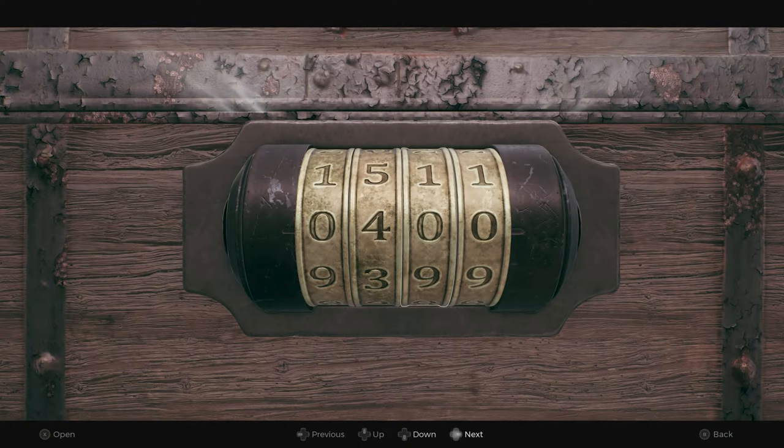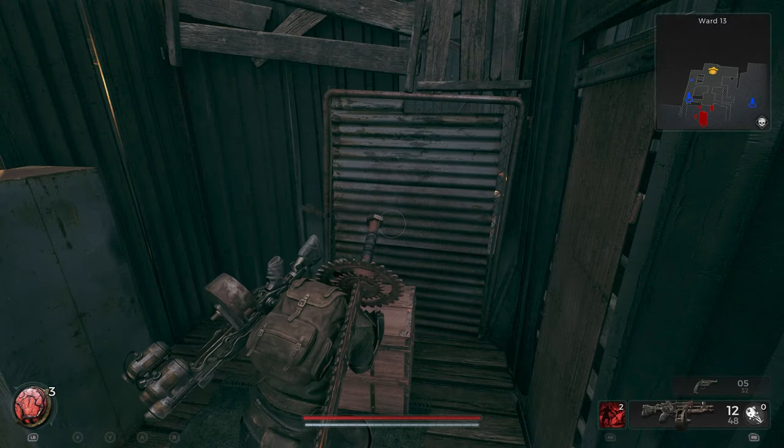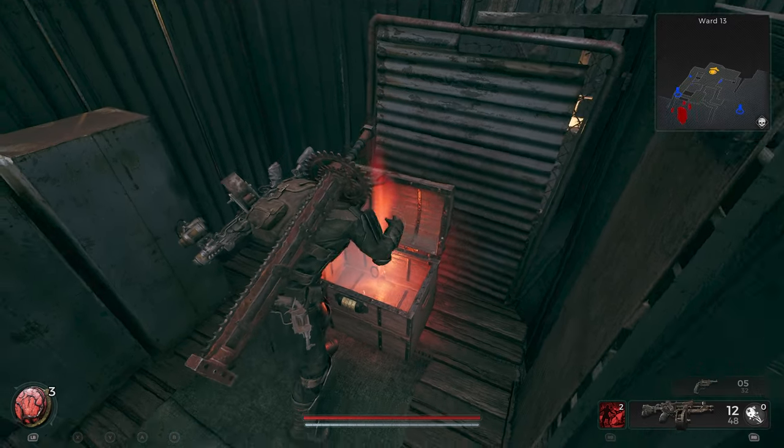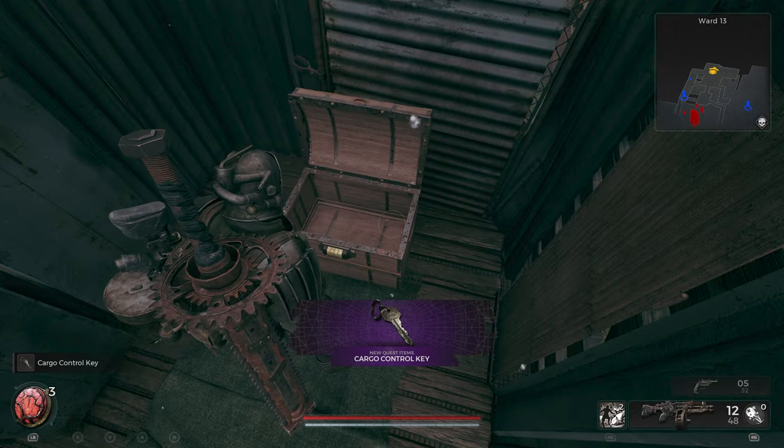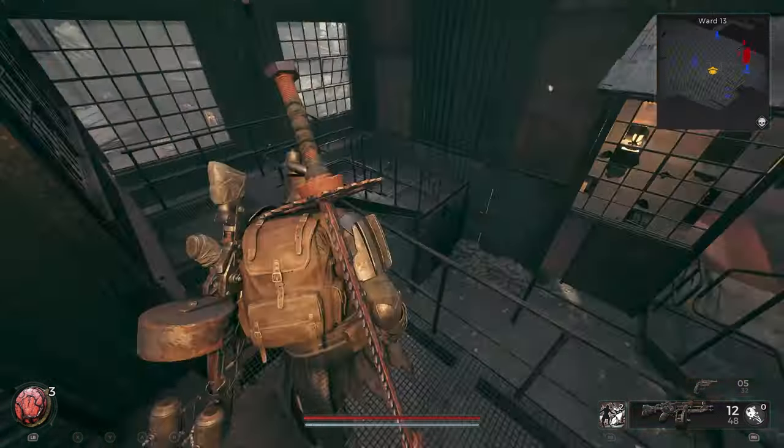Input these numbers and open the chest, then grab the cargo control key. Next, run out past the gun range and towards the docked cargo ship at the end of the harbor.